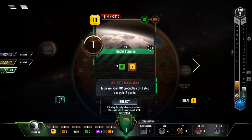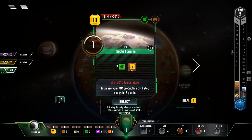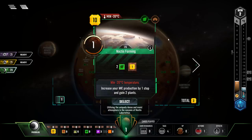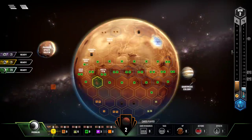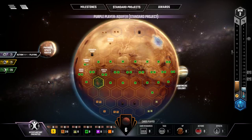Noctis Farming requires a temperature of at least minus 20 degrees C, so we're not there yet. When it becomes playable, it gives one extra money per turn as income and two plants immediately, and it's worth a victory point. I don't think I'll care for this right now. I'm going to purchase building industries — a little steel income to offset material costs of things later on.